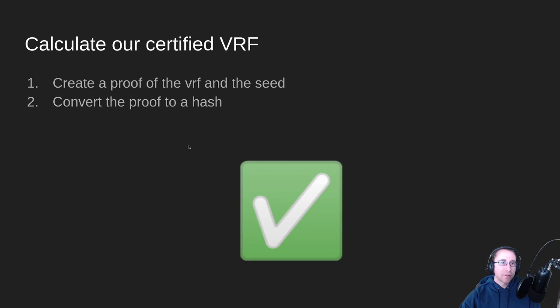The next thing we do is calculate our certified VRF value. This takes our VRF key for the pool, combines it with the seed, and we end up with a proof. When we make our block, we send that proof out to the blockchain, and all the other nodes on the network can verify that yes, this pool was allowed to make a block in this slot. Because all the other pools have our public VRF key, they can verify the hash we created with our private key.